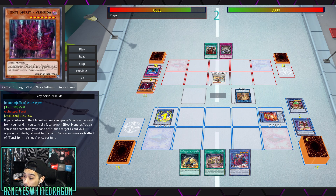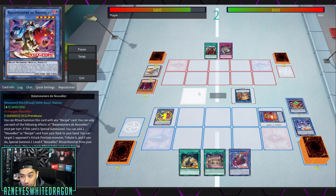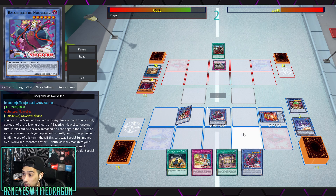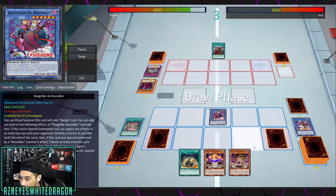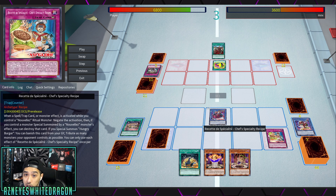There are very few things that can get around tributing — maybe Macro Cosmos or Mistake as a side deck choice. When you attack into a Nouvelles, you lose your monster and it brings out another one. Even Evenly Matched doesn't really matter. Bay Gorilla absorbs your opponent's monster to bring out a Hungry Burger, and remember you get a Pot of Avarice-style draw every turn. If the opponent went first, you can search a recipe card with Chef's Special to get an instant negate.